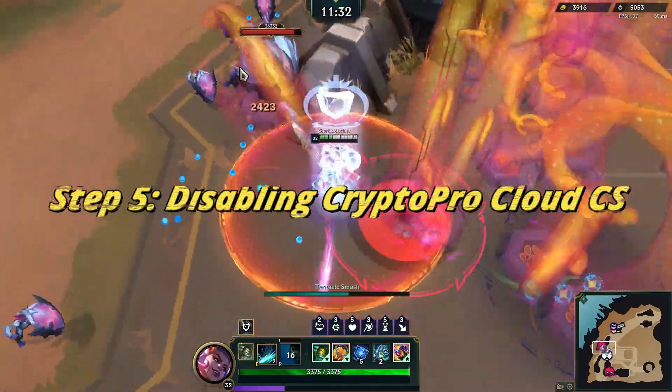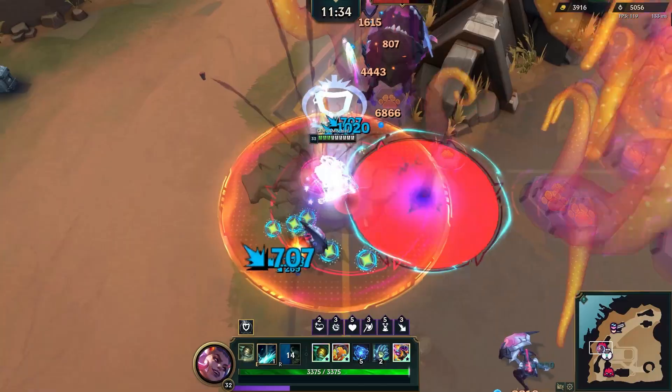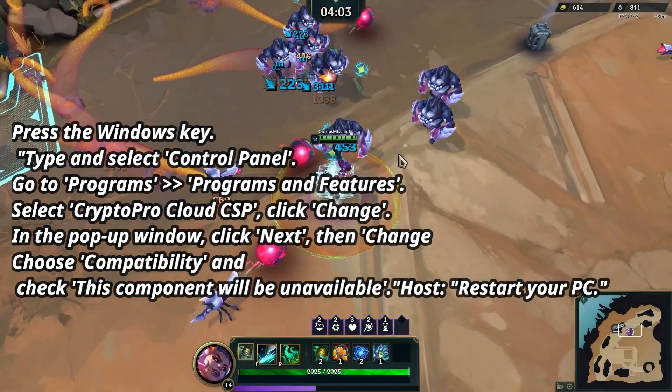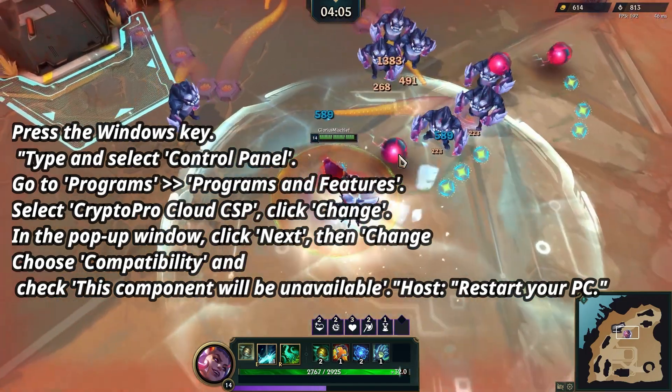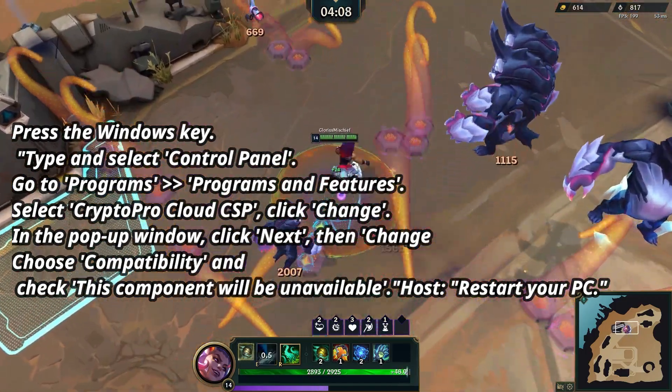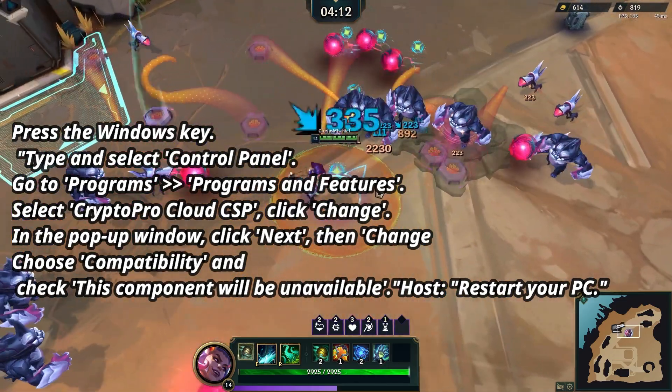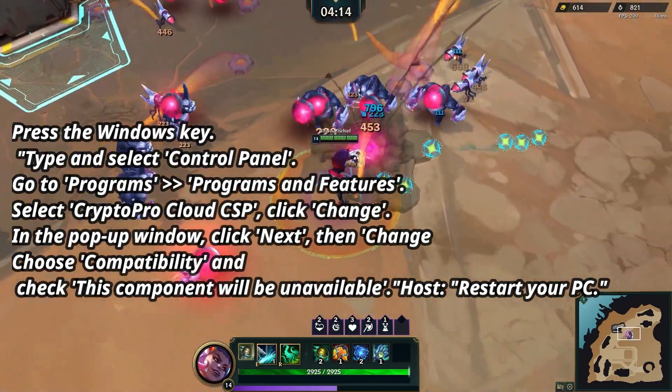Step 5: Disabling Crypto Pro Cloud CSP. If you have Crypto Pro Cloud CSP, go to Programs and Features. Select Crypto Pro Cloud CSP, click Change. In the pop-up window, click Next, then Change. Choose Compatibility and check 'This component will be unavailable.' Restart your PC.